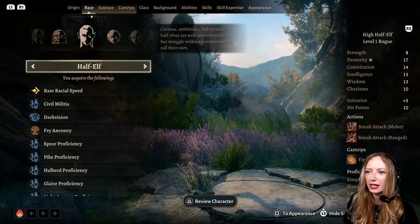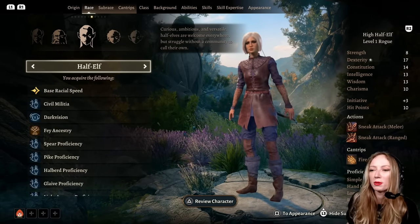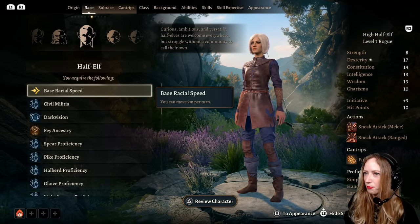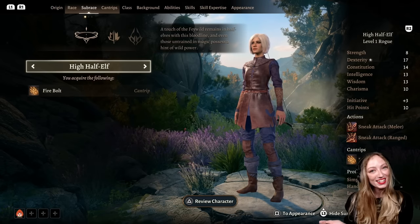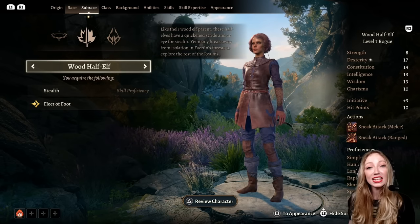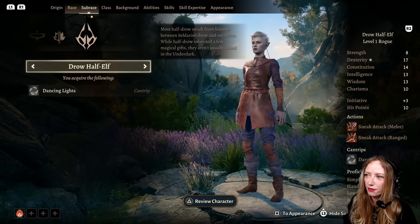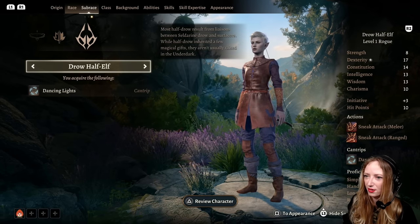I'm doing lawful good on my current playthrough, so I want to be a bit evil on my second playthrough — I'm thinking something a bit spicy for that. It gets more complex too: there's races and then there's subraces, there's classes and then there's subclasses. And would you believe, not all of them from D&D are available here — there's even more! Drow Half-Elf looks fun though, doesn't it? I might go that.